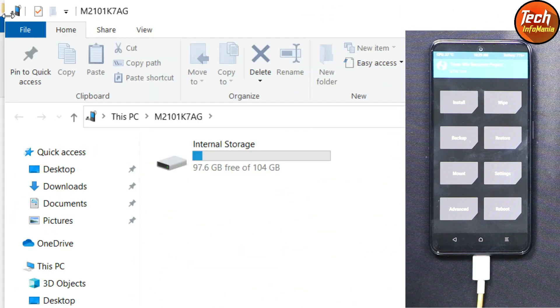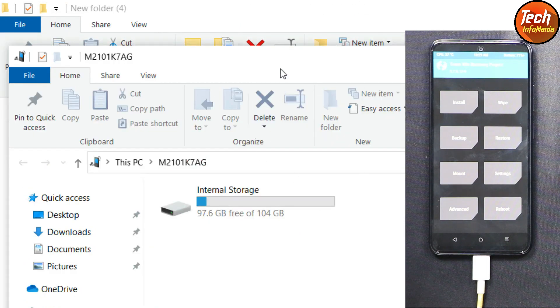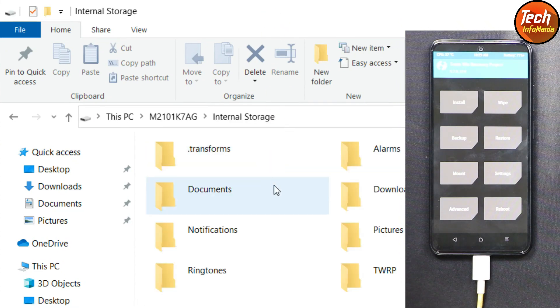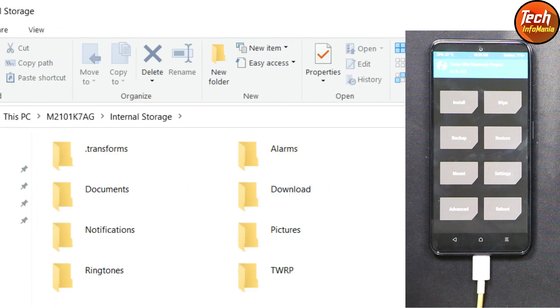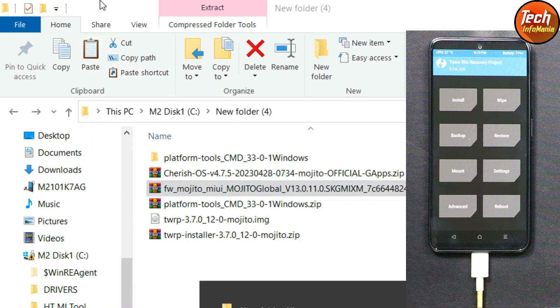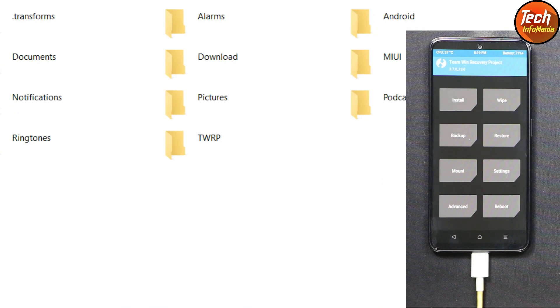Close the command window and go back to the downloaded folder. The internal storage should appear on your computer screen — double-click it and you'll see all folders in proper form, meaning storage is not encrypted and we can copy files to it. Now copy the firmware file (mojito MIUI 13.0.11, NY12 version) from the downloaded folder and paste it onto the phone's internal storage.